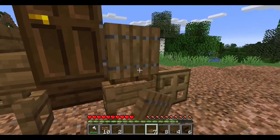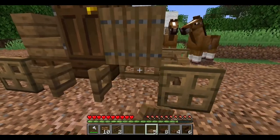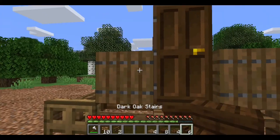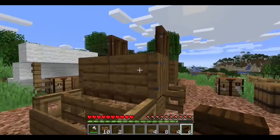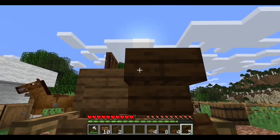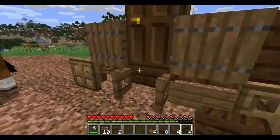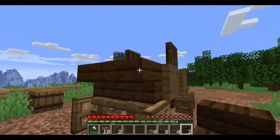Once we've got the seats done, take your spruce trapdoors and make little armrests on the seats. Place one, flip that up, place one here and flip that up too. Do the same on the other side: place, flip, place, and flip. Next, take your dark oak stairs. Go to the back of the seats, aim to the top lip on the plank, and place them so the stairs are facing outward — one on each side. Go to the other side and do the same.